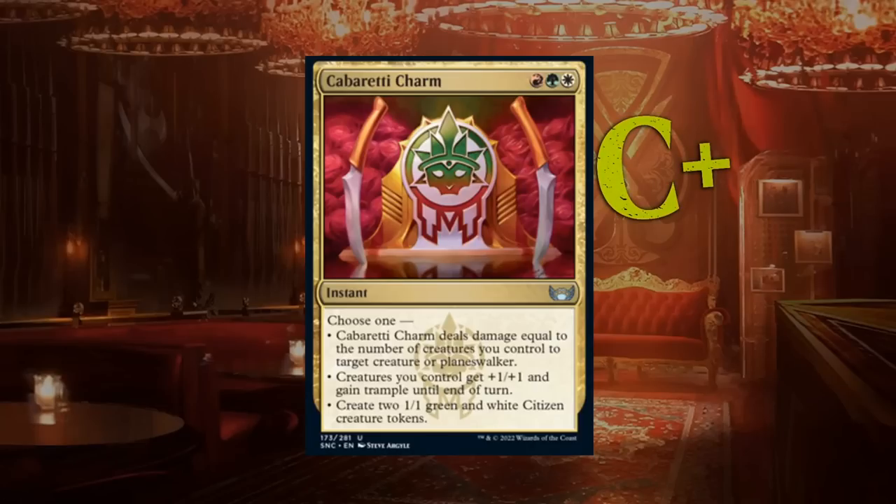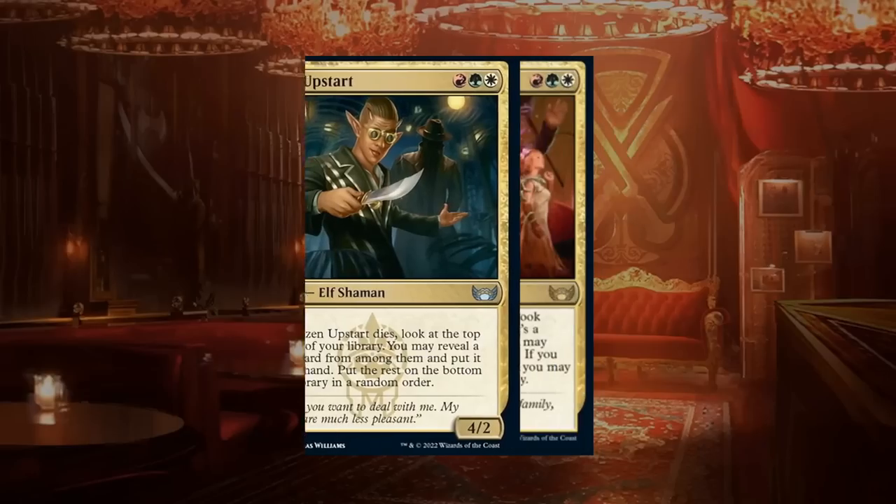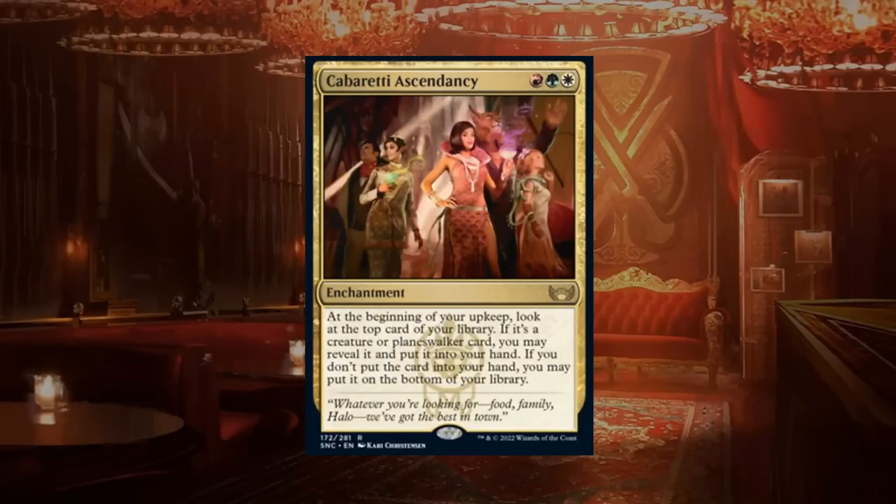Brazen Upstart is a three-mana 4/2 elf shaman at uncommon with vigilance. When it dies, look at the top five cards of your library, reveal a creature card and put it in your hand, with the rest on the bottom in random order. A 4/2 is likely to trade with an opposing two-drop, but you're happy if it does since it still provides card advantage. Having four power means it can also trade for the opponent's four-drop and still trigger. The Upstart gets a B.